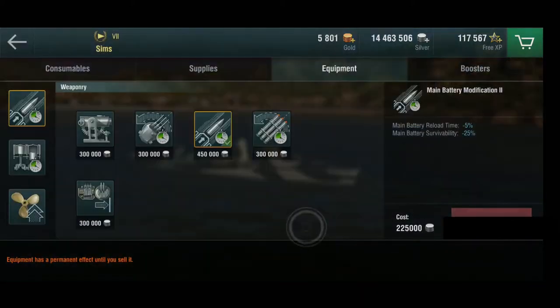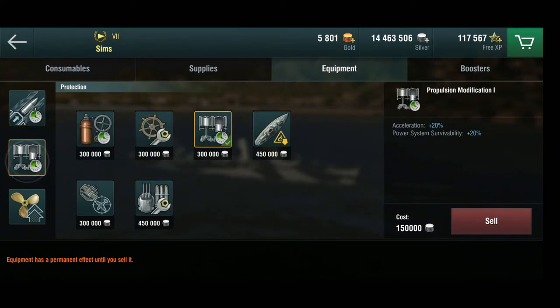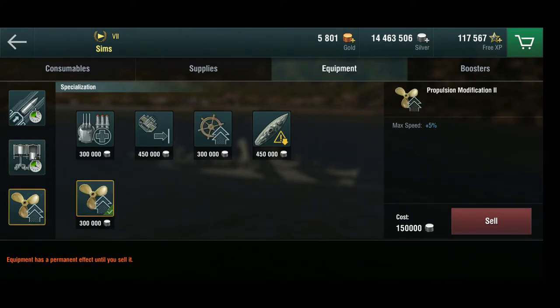In terms of equipment, I've put in the main battery modification. I usually don't do this on rapidly reloading guns, but I really love these guns and there's only four of them. The turrets turn so quickly there's no need for turret traverse, torpedo traverse is fine as is, and secondary battery range doesn't make much sense on a destroyer. The second slot has the propulsion mod — this is a brawling destroyer and I really like to play her aggressively, so being able to slam the brakes on or speed up quickly is great. For the third slot I also have the propulsion mod rather than the concealment system, because her concealment is already great enough to stealth fire torpedoes without any problems.